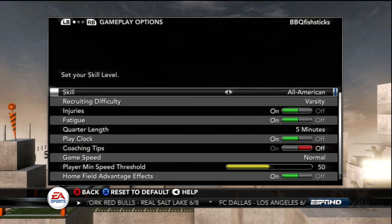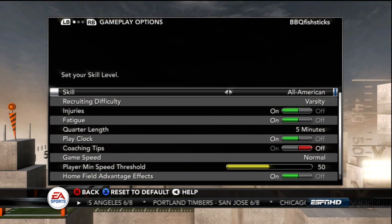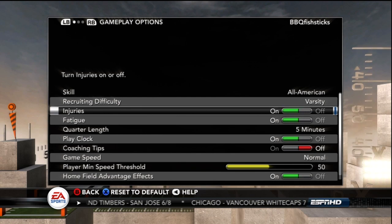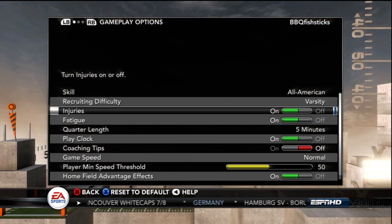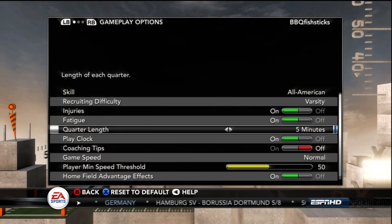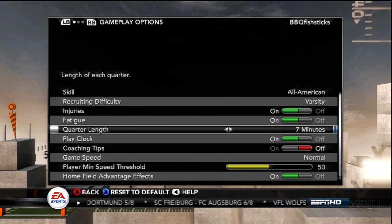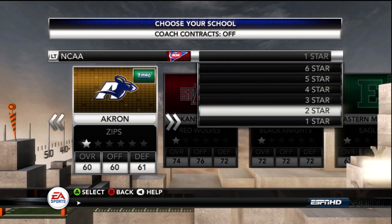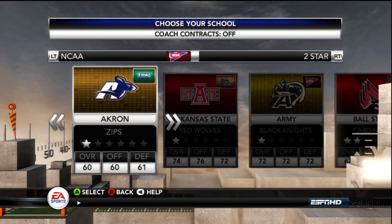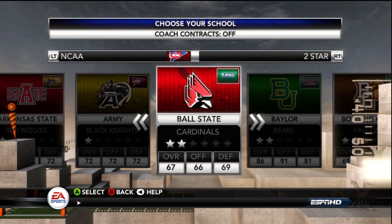A game mode I've used consistently is All-American. If you're new to dynasty mode, you may want to set recruiting difficulty to Varsity. Keep injuries and fatigue on. Quarter length is something to consider — five minutes feels short, six minutes seems like a good number this year. Also, I recommend turning down the player max speed threshold to around 39 or so. That equalizes fast and slow players so your fast players are fast and slower players aren't catching them.